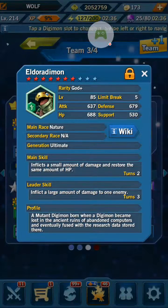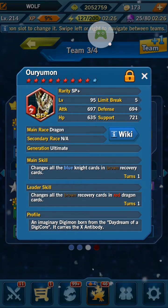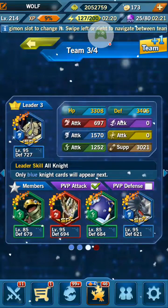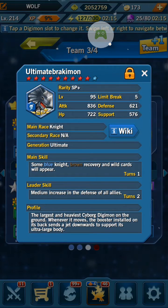Then we also have Eldoranimon, which has the small FAMP skill at 2 turns. Oriomon with the changes blue to brown for healing. Dipen with medium damage every turn, and Eldoranbrocky where blue and brown cards will appear.